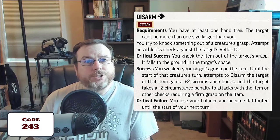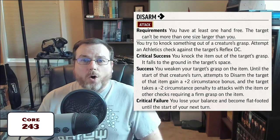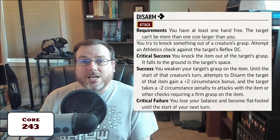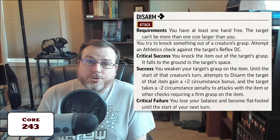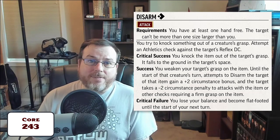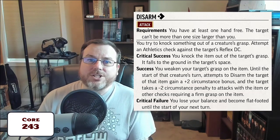That raises the question: does this mean they suffer a penalty to armor class because you've knocked their shield loose, even if they're not fully disarmed? By RAW, no — armor class is not a check, it is a type of DC, so by RAW there's no penalty there. However, this is an area where GMs can manage circumstance penalties as they see fit, so it is within a GM's right to apply a circumstance penalty to the target's armor class to represent the shield being knocked loose.